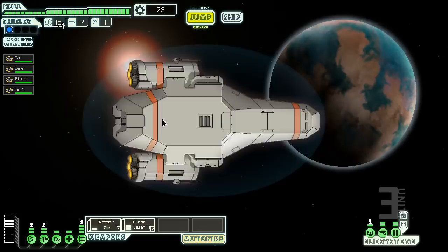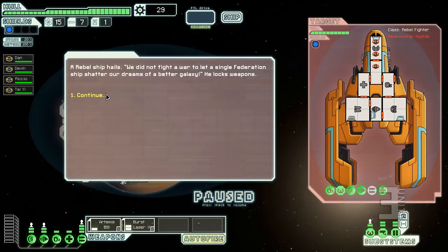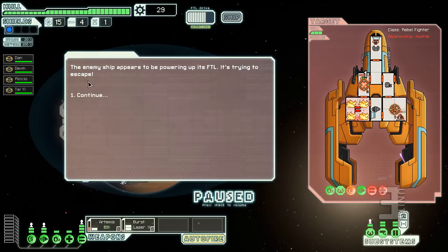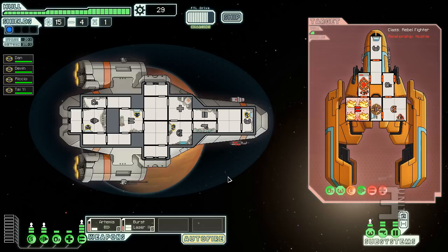A ship wants to mess with us. It's not a particularly exciting game to watch because there's a lot of waiting for weapons to fire. I set his weapons room on fire and he's got a little fire extinguisher trying to put it out. My missiles keep missing though. He ran to the med bay, so we could shoot the med bay. Rebel ships try to get away and warn the fleet, which increases how fast the Rebels expand, so we target their FTL drive to prevent escape.